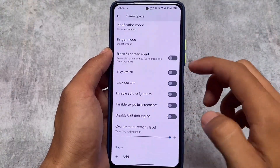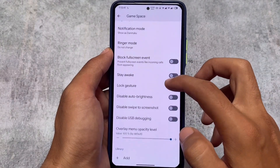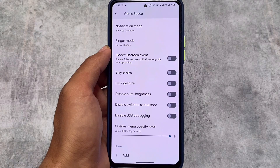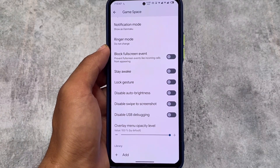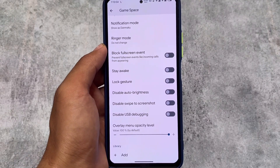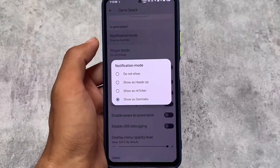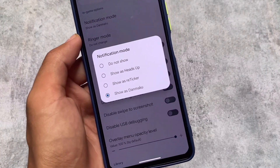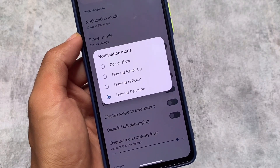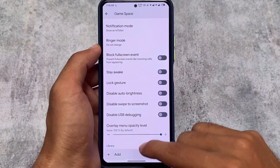The first change is in Game Space. One thing that's actually changed here is called Notification Mode. In the previous update this option was not present, but with this new update we found this option. Notification Mode gives you the option to customize your notifications — for example, you can use the heads up option, the retaker option, or the dynamic option.